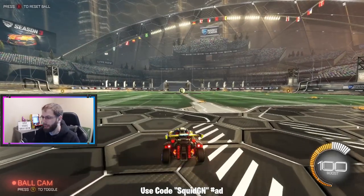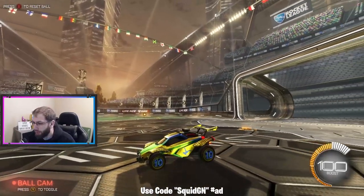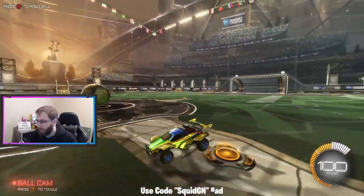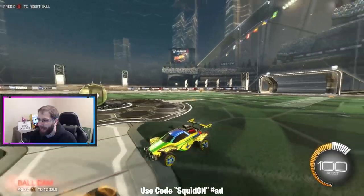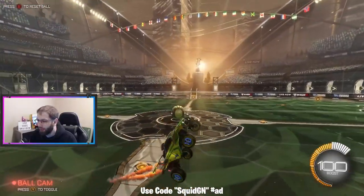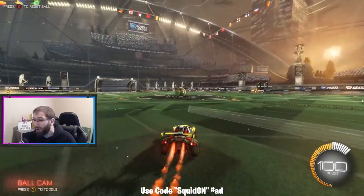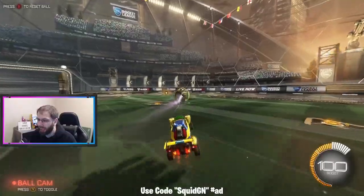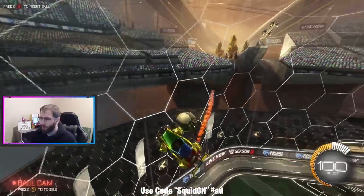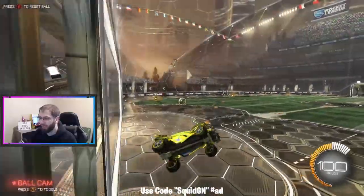Let's jump into free play so we can see what it looks like. I'm going to grab my controller because I cannot play on mouse and keyboard. The car itself looks really good — I'm just going to drive around for a bit. You can see the numbers on the wheels kind of fade in and out, which is very cool. No matter what team you're on, you're going to be looking exactly like this.